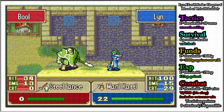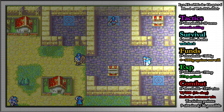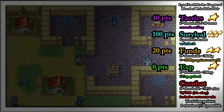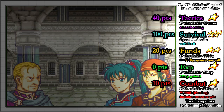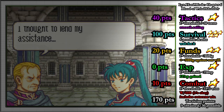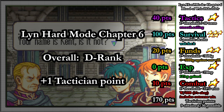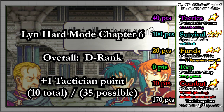I defeat the boss with Lyn and activate the last switch to end the map with 1 star tactics, 5 star survival, 2 star funds, 1 star XP, and 1 star combat, for a total of 170 points, which fortunately is still an overall D rank, and 1 tactician point for a total of 10 out of a possible 35.